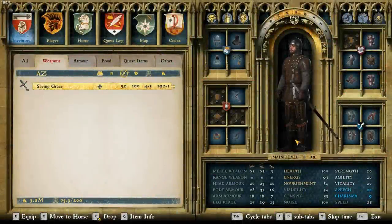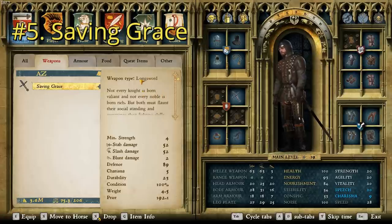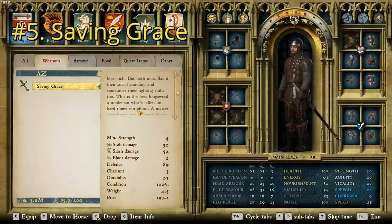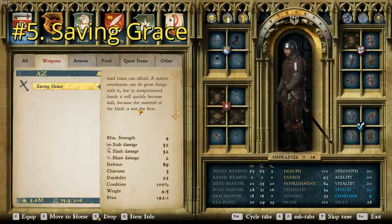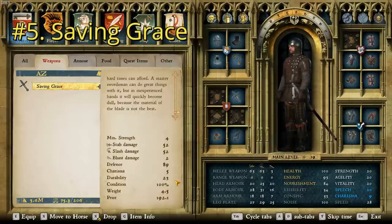At number five, we've got the Saving Grace with a damage rating of 52 and a price point of 192.1. It says: not every knight is born valiant and not every noble is born rich, but both must flaunt their social standing and sometimes their fighting skills too. This is the best long sword a nobleman who's fallen on hard times can afford. A master swordsman can do great things with it, but in inexperienced hands it will quickly become dull because the material of the blade is not the best. It's got a charisma of five and a durability of 23, making it pretty miserable in both departments, especially for a long sword.